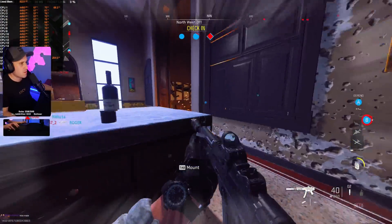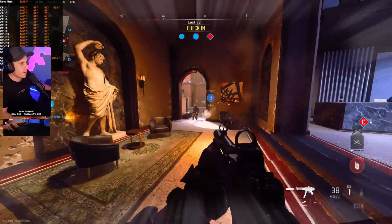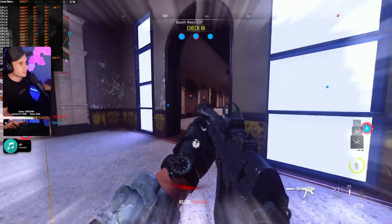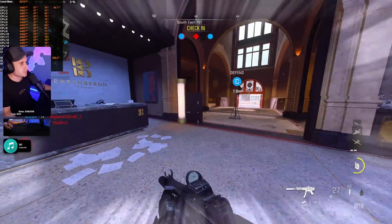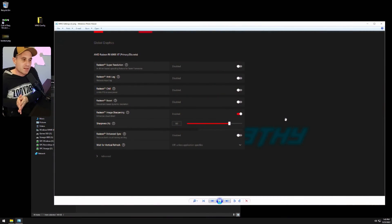If you have an AMD card, it's nice to have sharpening enabled — because the game forces anti-aliasing, which I wish the developers wouldn't do. The game needs a lot of work. If you have an AMD card, crank up the sharpening in AMD settings as well as the in-game AMD CAS — effectively doubling it — and it doesn't affect frames at all.